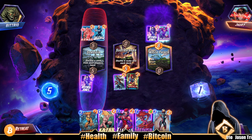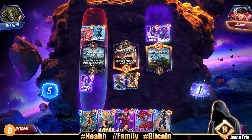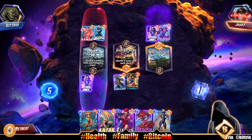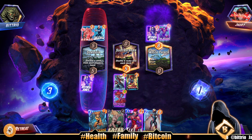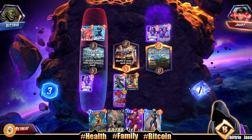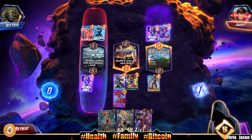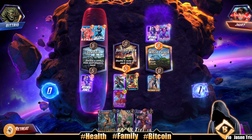We've got Iron Heart and Medusa as options. We know they're not going right lane — they're probably going mid. We could go Medusa mid. I'm tempted to put Wolfsbane here but I don't want to lock out and let our opponent know we're done playing. We'll just go Iron Heart in the right lane.